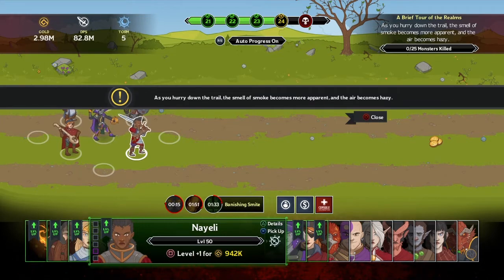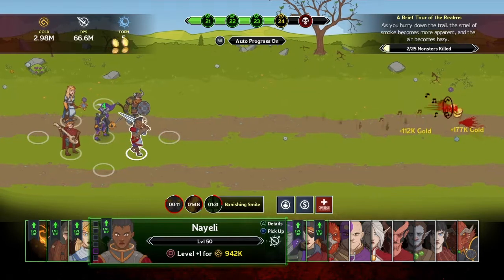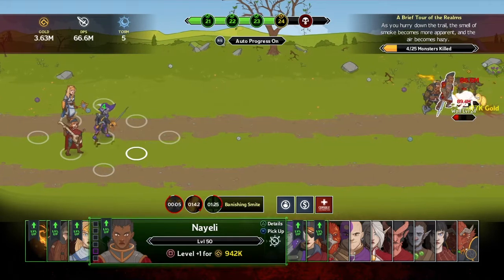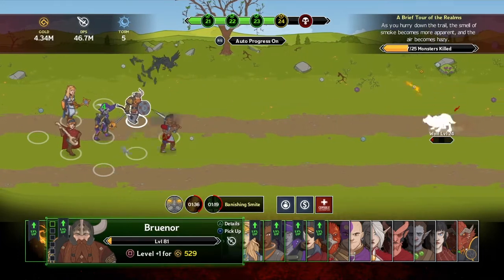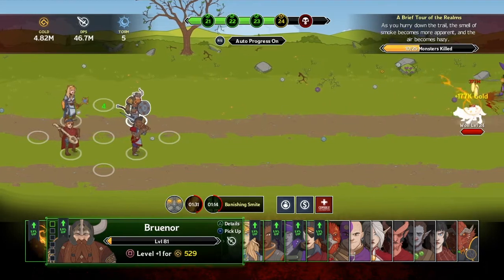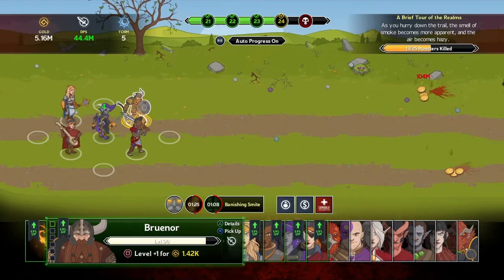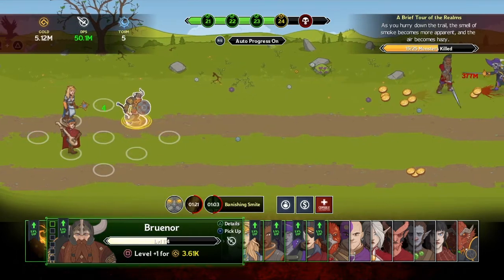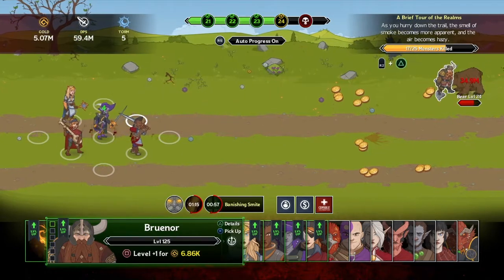More story dialogue - there's smoke to the west, and as we hurry down the trail the smell of smoke becomes more apparent. Now we're fighting bears at stage 24. We've got 3.45 million gold. Brunar was the first guy I unlocked so he's the cheapest to level up - only 529 gold. Let me bash him up: he leveled up, extra damage 100%. At level 125, damage is 300%. I like it.